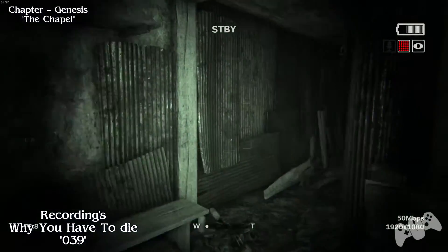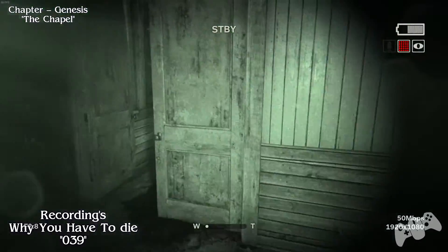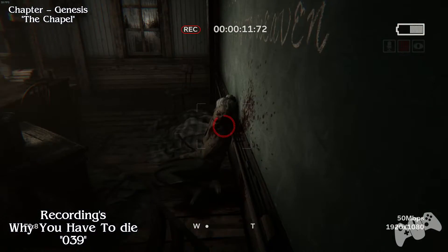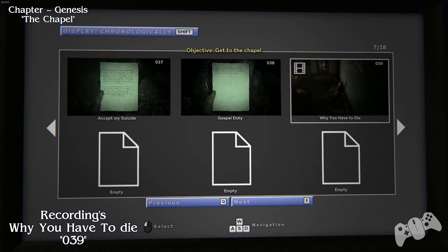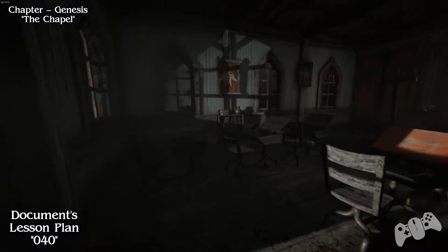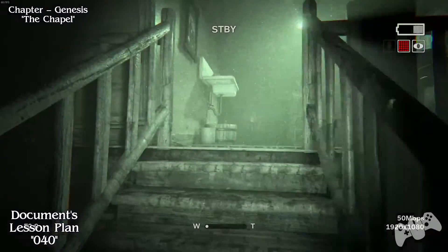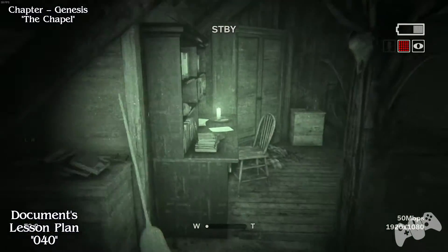From the previous location, go right and go right again. Head up the stairs and you'll be in a new room. Once you're in this room, record the old lady dead on the right hand side. From the last location, go through the next door and the only door you can go through. Go up the stairs and head directly straight - you will find another document on the table side.